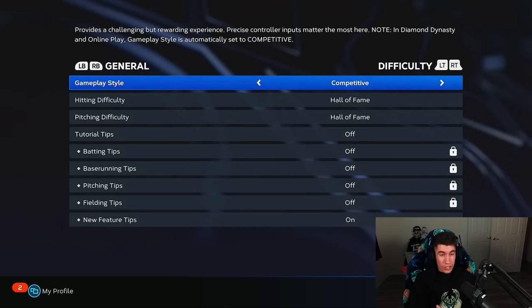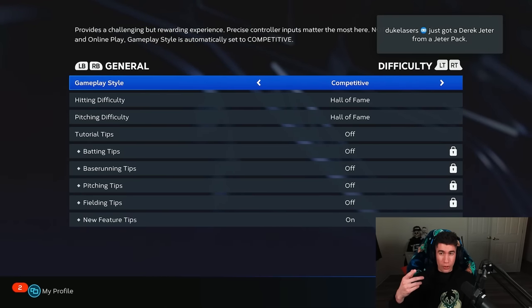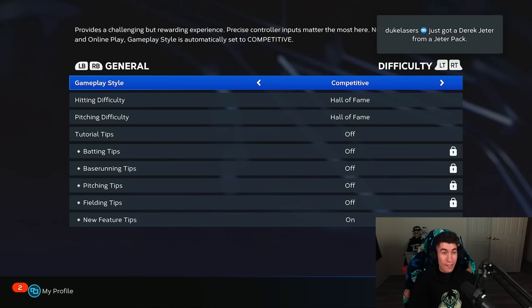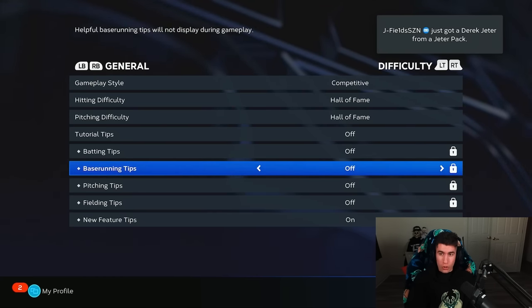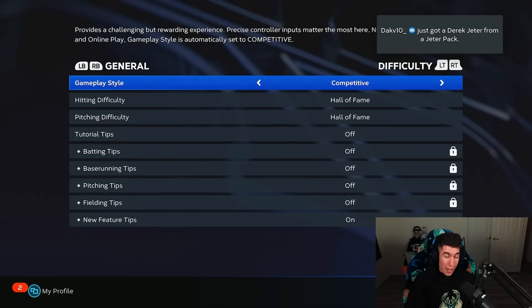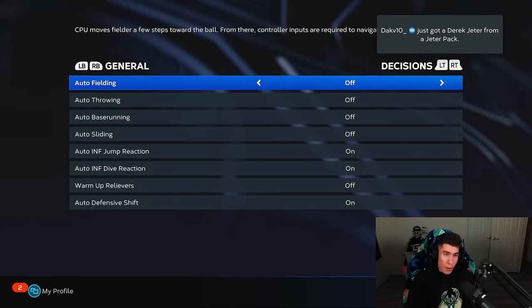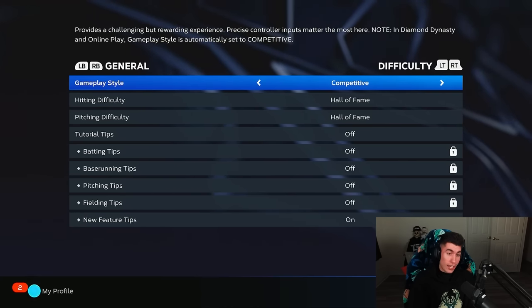The first area we see is the general area. At the top, you'll notice that the gameplay style is automatically set to competitive in Diamond Dynasty and online play. This is more just personal preference on these areas and won't really impact your online play at all. It's mostly personal preference — a lot of stuff to make the game flow better or help you learn the game with some tips.